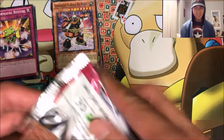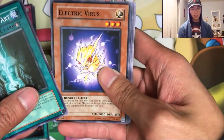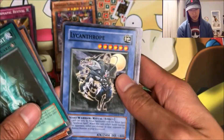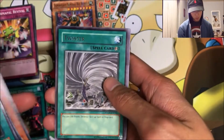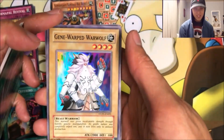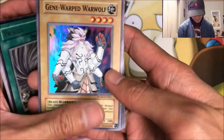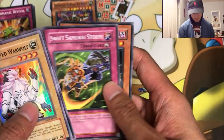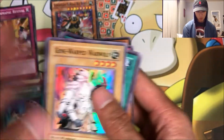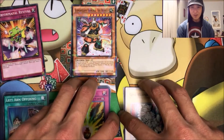And the last pack — Strike of Neos. So we did have kind of crappy packs but the pulls are pretty good. Advanced Ritual Arts, Electric Virus — used to be a good side deck card. Lycanthrope, Fasting on Prominence, Twister — I think that's still good. Oh, it's super rare — Gene-Warped Warwolf. That alliteration though, dang. Swift Samurai Storm, Alien Psychic, and the Sick Samurai. Come on, awesome! So yeah, definitely crappy packs, good pulls.